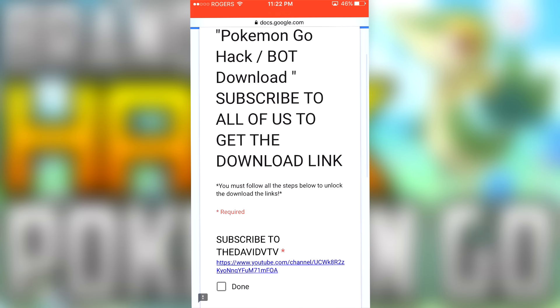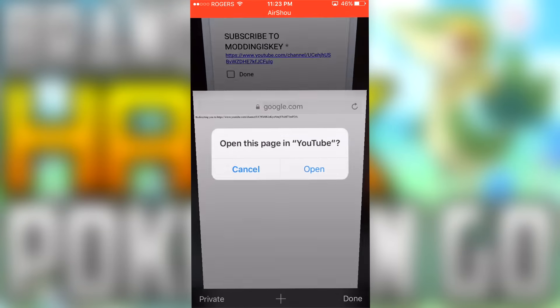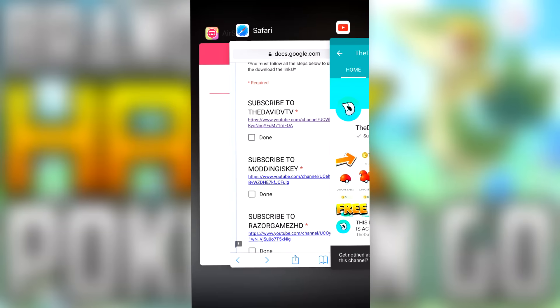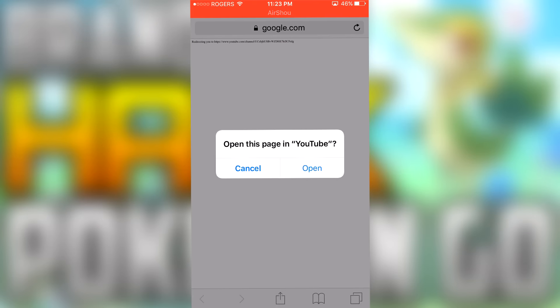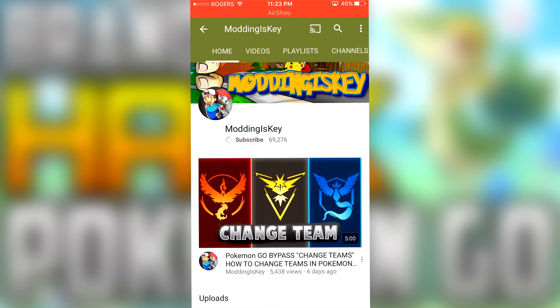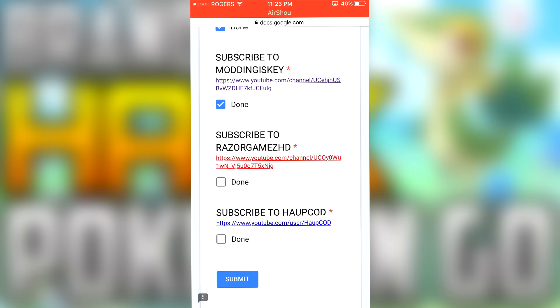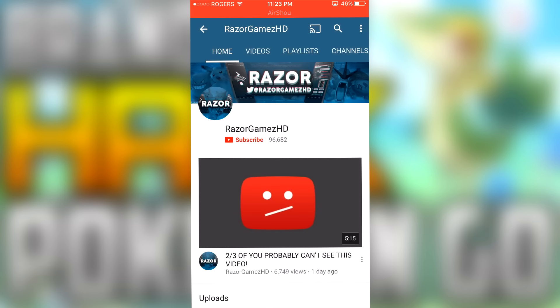It's going to bring you to this Google document. When you get to this document, all you want to do is click on the YouTube channels listed and open them in YouTube, then subscribe to those YouTube channels. These are just me and my friends who have created the links for the Pokemon Go hack. This is kind of your way of getting notified for future Pokemon Go content — if you subscribe to us, you'll get notifications when we all upload future videos and you can always be updated with the latest hacks.